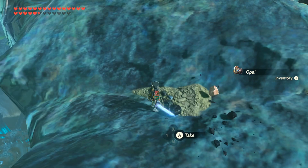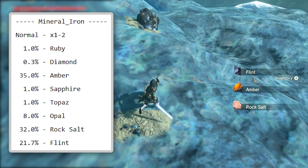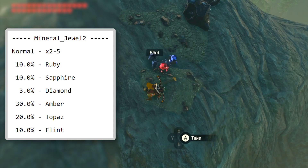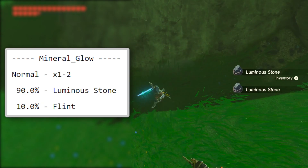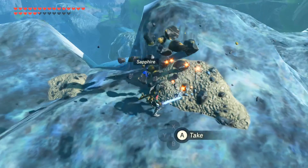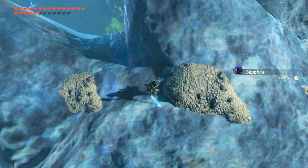The normals drop either 1 or 2 gems, usually either the rock salt, flint, or amber variety, but have a very small chance of going all the way up to diamond. The rares drop between 2 and 5 ores and have higher chances at the stronger gems, but don't include rock salt and opals oddly enough. The luminous stones drop either 1 or 2 stones with a very high chance of luminous ore, mixed with a small chance of flint. Note that with these and other object types, there is a small chance that you may break an ore and nothing or less comes out — but this is due to a glitch where the loot instantly falls through the map, and isn't counted in the loot drop calculation.